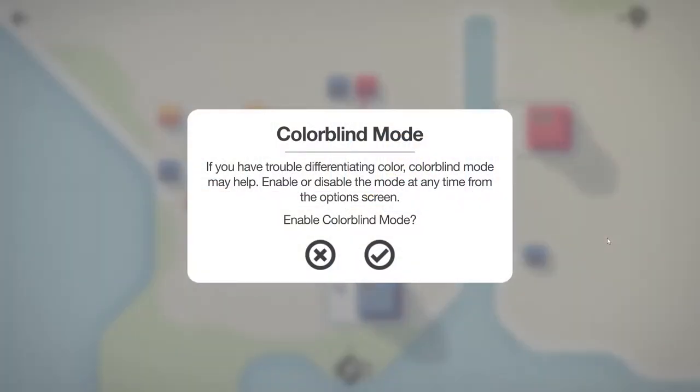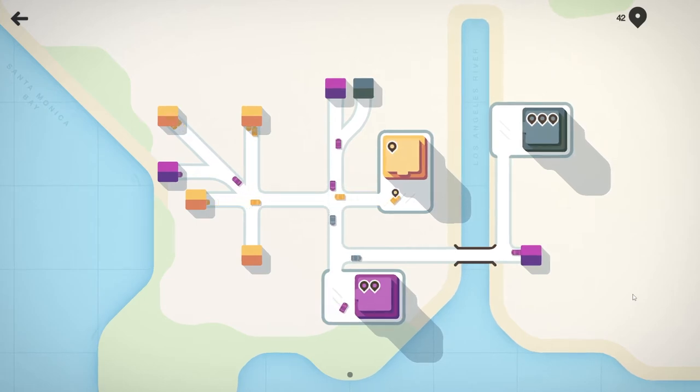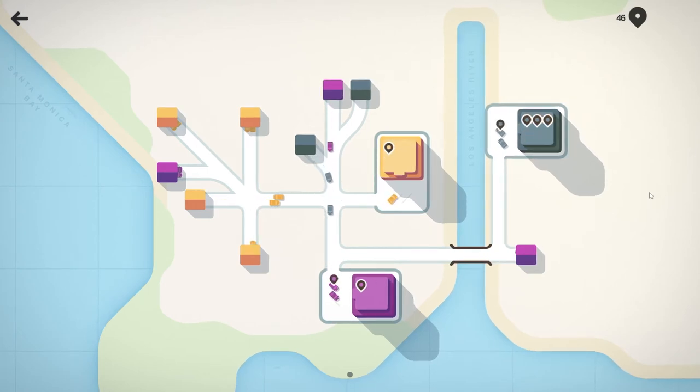I have to tie them into there and then go right up that side of the Los Angeles River. If you have trouble differentiating color, color blind mode may help. I personally am not color blind, but it occurs to me that some of you may be - so for the sake of you guys, let's do this in color blind mode. We've got the purples, the yellows, the dark grays. The visuals are beautiful either way, so I'm not too concerned about the specific color palette because they've made great choices.